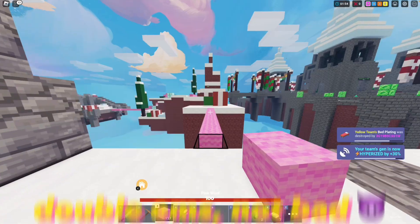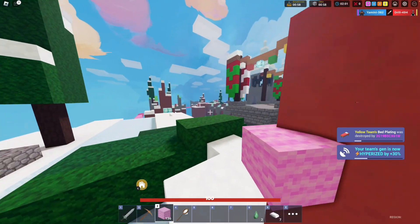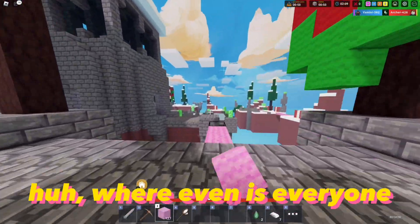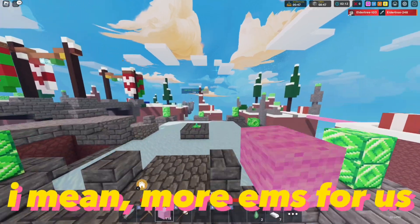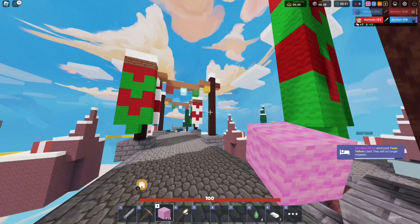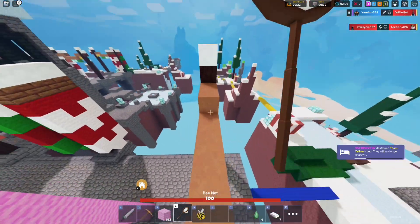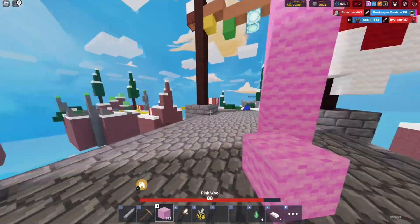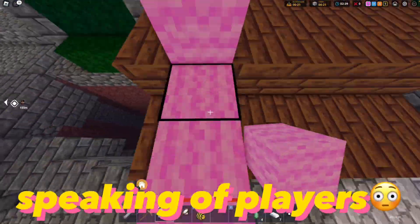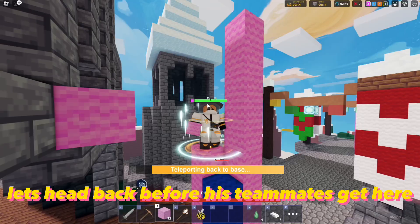Double EMPs, not bad. Let's see what mid has next. Where even is everyone? More EMPs for us — we were gonna get them all regardless. Let's get our first B arc while players get here. With how big mid is, there's usually more players. Speaking of players, bro is not getting my EMPs. Let's head back before his teammates get here.